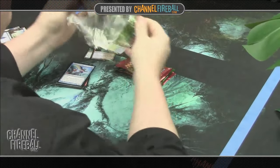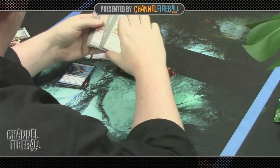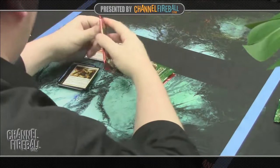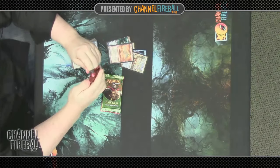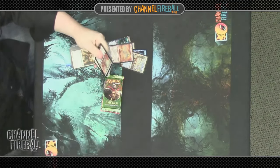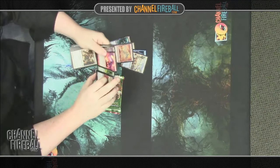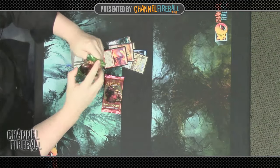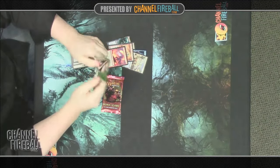The foil is a Divination, which we'll keep. Now we break the cycle — no temple, no foil — but a Hammer of Purphoros, which is certainly a powerful card. Unfortunately, it's in red, and red is definitely the worst color in this block, so that's a little too bad. Here we have another red rare, Satyr Fire Dancer. That one's not all that exciting, but we'll get to that when we start building.